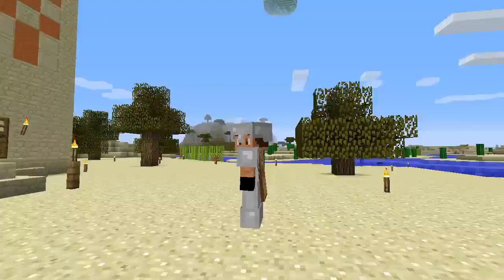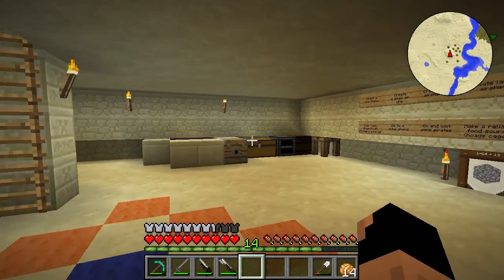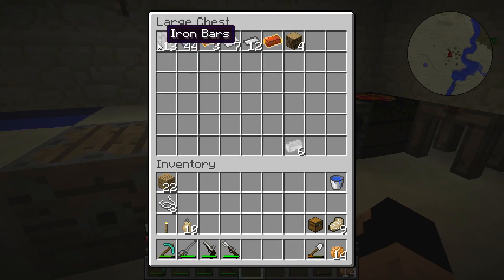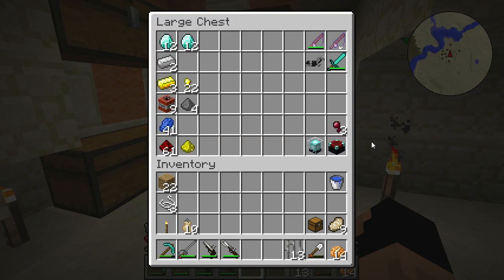I do have a few things planned for today. We're going to start by — we're gonna need some iron, some slag iron. Let's go ahead and check if we have some. We have one piece, we have iron plates. Can we melt this down? We're gonna melt down these iron bars. We have two pieces of iron in this chest.